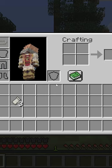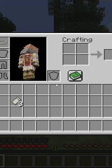Or you can craft the dry mask, then drop it in water for it to soak. Or you can just right-click to use it.